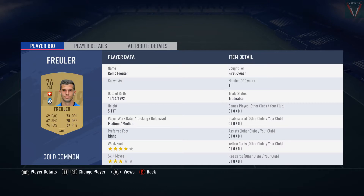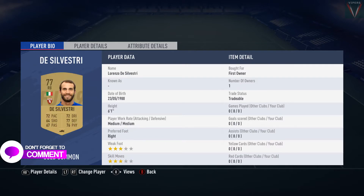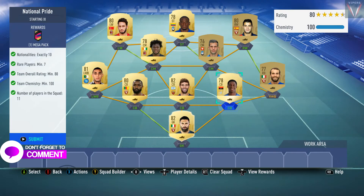What these 11 players will do is save you the cost of one position modifier. As you can see, I have used a right back in the position of right wing-back, and you should get 100 chemistry by using the same exact 11 players.